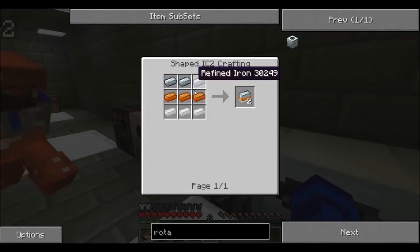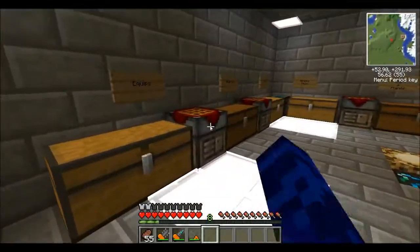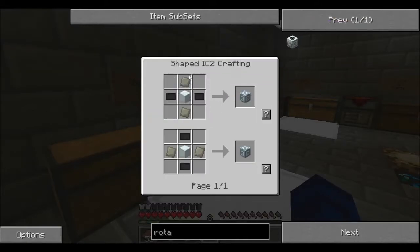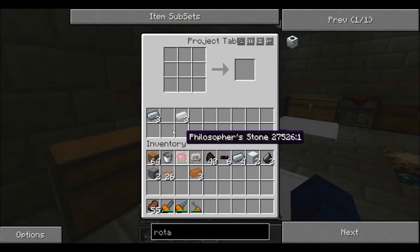Make sure you get IC2 brass — there are different kinds of brass, make sure you get the one that's Industrial Craft. Why? Because it's going with Industrial Craft. Oh wait, I do need IC2. There's only two in there so I have to make another one. How do I make those?